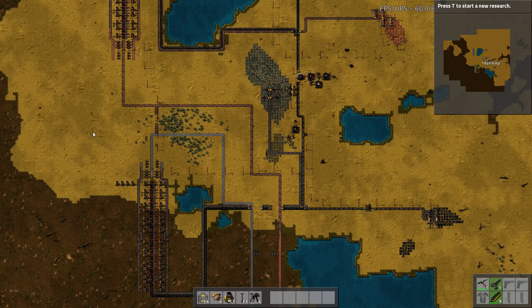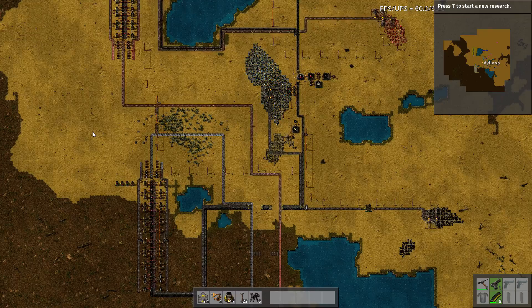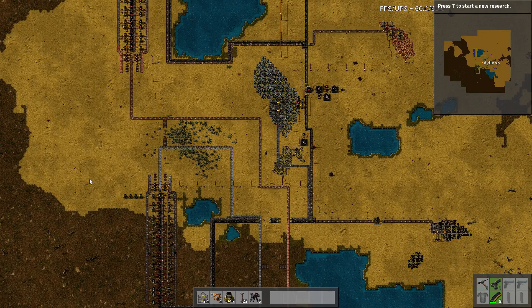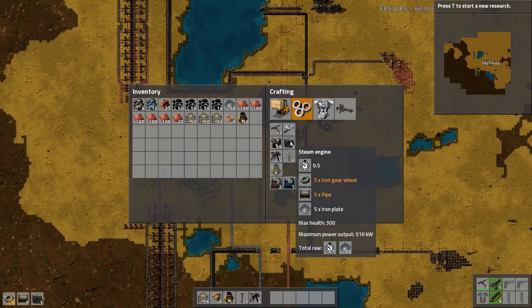Hello ladies and gentlemen, my name is Deloop and welcome back to the Factorio series. I almost said mega base for a second - this will eventually be a mega base, but this is episode 2. Like I said last episode, I went ahead and got the copper up and running and good to go.